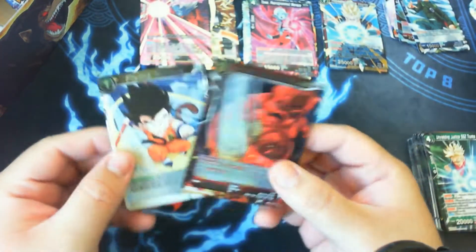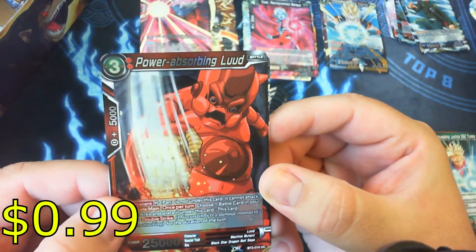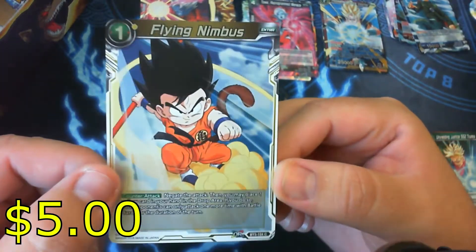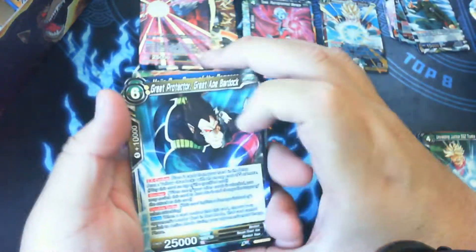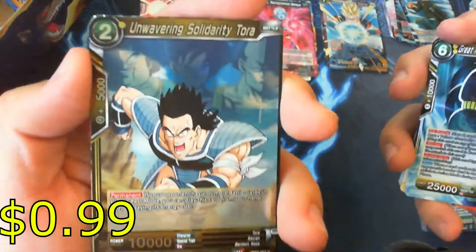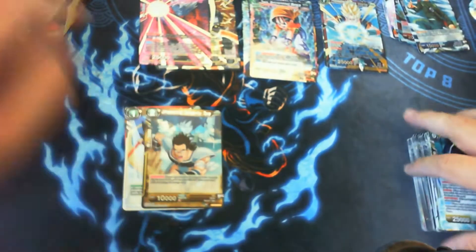It turns out we did get foil uncommons and commons — I just didn't notice it. The first one was Power Absorbing Boo, and the other one was Flying Nimbus — not bad, I think this is a five dollar card, very playable. All right, so those are our foil uncommon and common. Next up — leader card, but we got a foil Unwavering Solidarity Tora. And another leader card as our rare — hopefully that will be our last rare leader card.